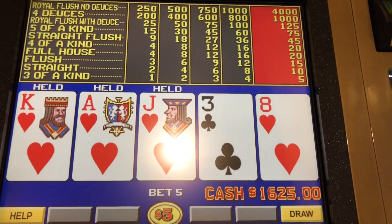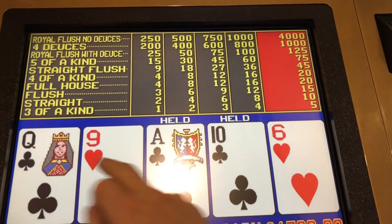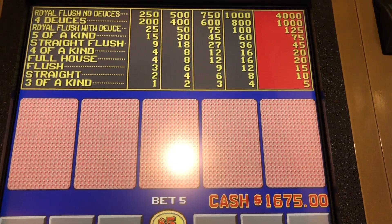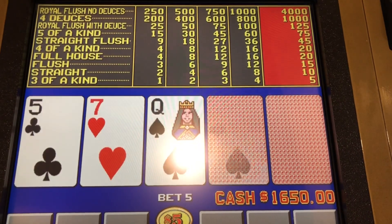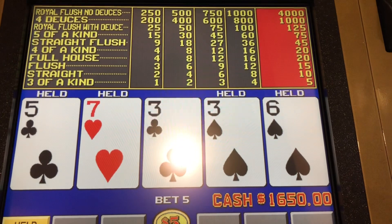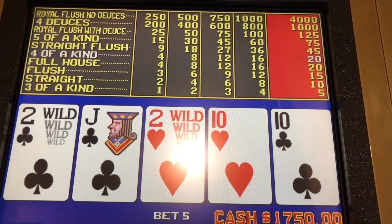Okay, here's another one. Big fat nut. And about three hands later we got another draw. That would have been a nice rebate. Look at this hand here — flush is 15, four of a kind 25.